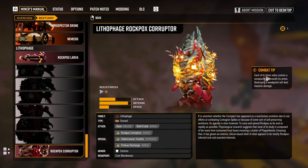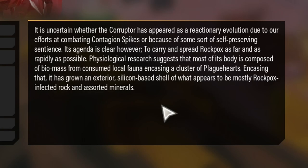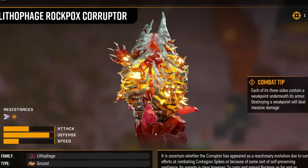The Corrupter — combat tip: each of its three sides contains a weak point underneath its armor. Destroying a weak point will deal massive damage — I did notice that. It is uncertain whether the Corrupter has appeared as a reactionary evolution due to our efforts at combating contagion spikes, or because of some sort of self-preserving sentience. Its agenda is clear however: to carry and spread rockpox as far and as rapidly as possible. Research suggests that most of its body is composed of biomass from consumed local fauna, encasing a cluster of plague hearts, with an exterior silicone-based shell of mostly rockpox-infected rock and assorted minerals. That is so interesting — so it's just like a sentient thing that moves around. That is so crazy.